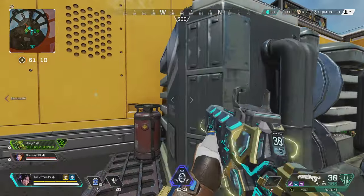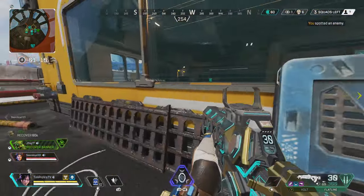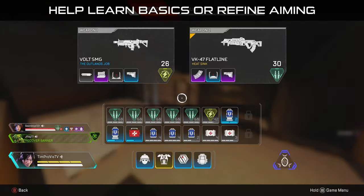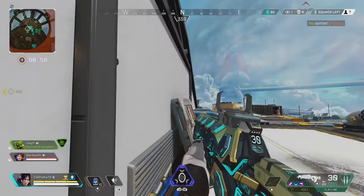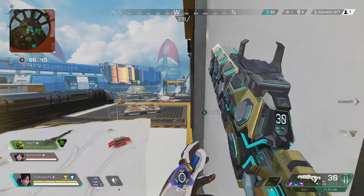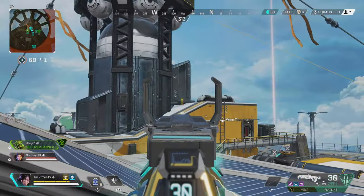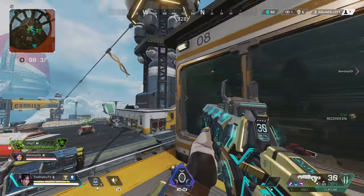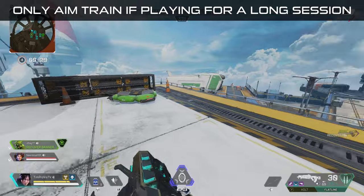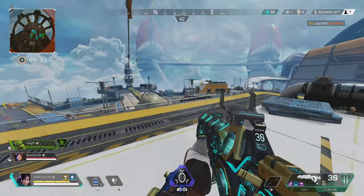Does aim training work and does it help? My honest answer is yes, but only by a small amount. Aim training in the firing range is a great way to practice different guns and learn recoil patterns — take a gun, put a thousand rounds through it with different barrel stabilizers on bots, and ingrain the recoil into your muscle memory. If I'm going to play for four-plus hours, I'll take 15 minutes beforehand in the firing range with a few weapons to tune my aim before jumping into games.